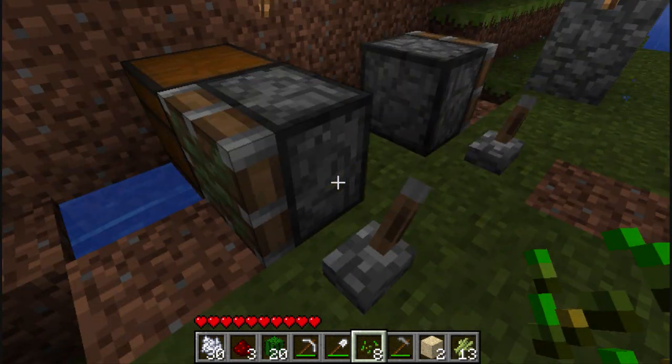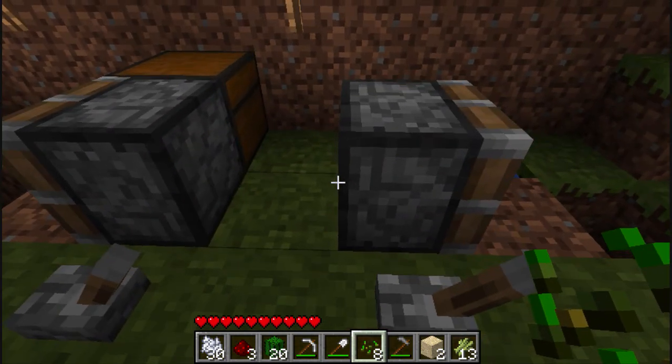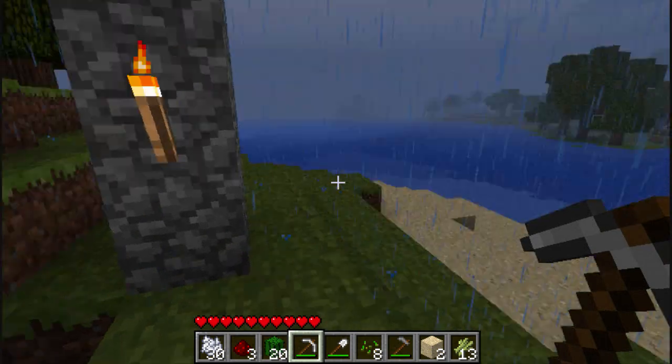I'm here to show if you can, with redstone circuitry, make an automatic farm for materials like seeds, wheat, cactus, things like that.